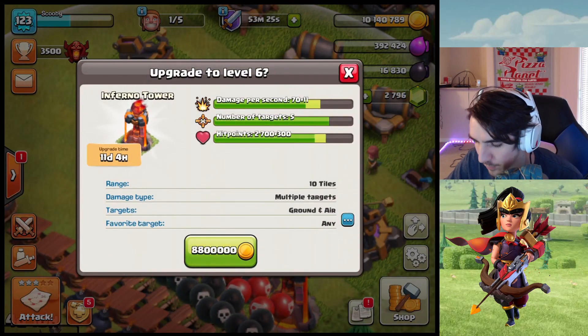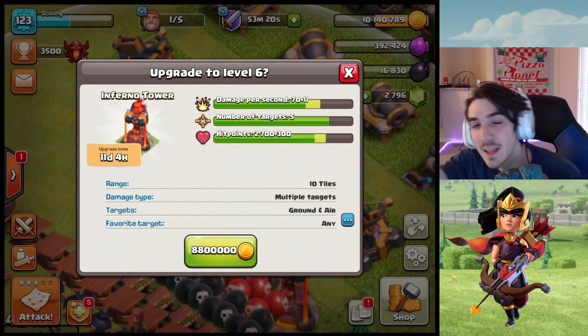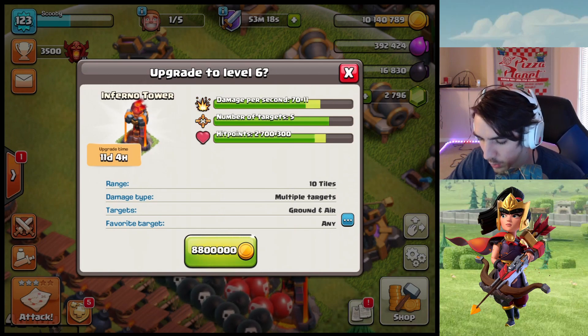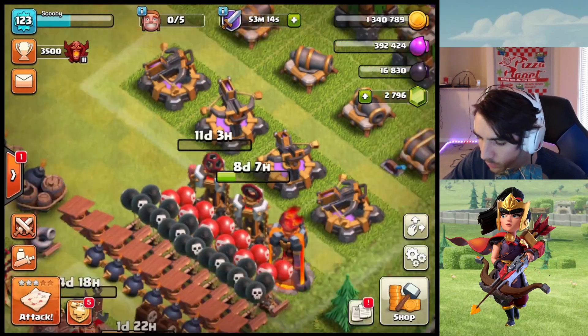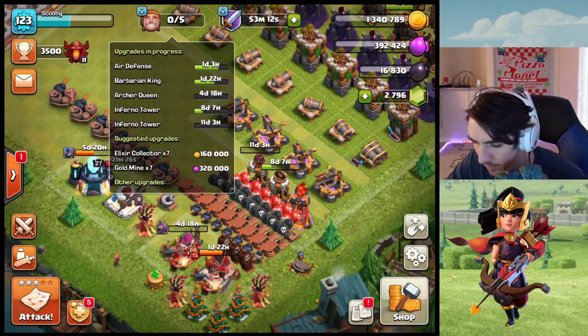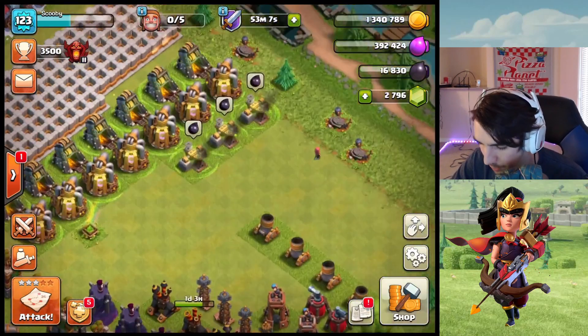Let's go ahead and do this Inferno Tower — 11 days and we will have all maxed-out town hall 12 Inferno Towers, then we get the whole process over again getting them to town hall 13 level. That's 8.8 million — boom! Next episode we will have two builders available; that one's actually going to finish by tomorrow sometime.